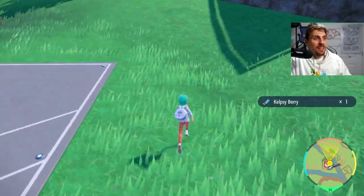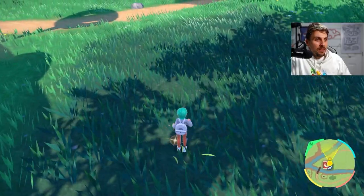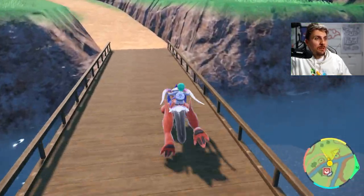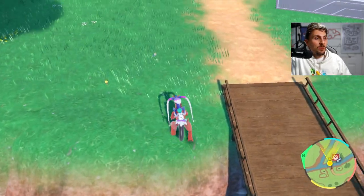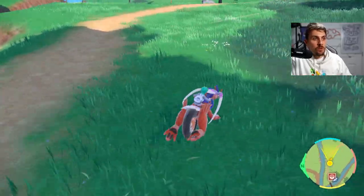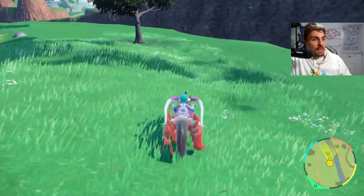We're loaded back in now and in front of us there's a Kelpsy berry — there are a number of them around the Pokemon Center. There's a Pomeg berry, and there's the other one that always spawns up on this ridge. You get the idea — you can just go through the entire area once again, sweep through, and pick up all the berries. By doing this you're never going to be short of EV reducing berries and you'll always have the option to tweak your EVs on your competitive or general teams.